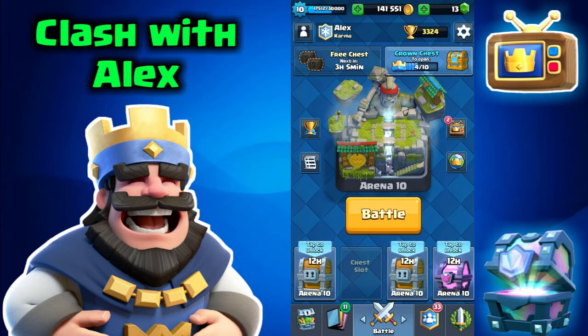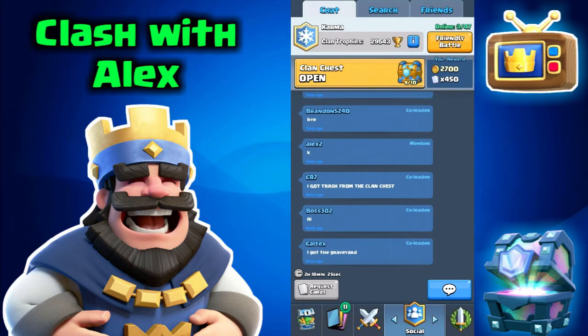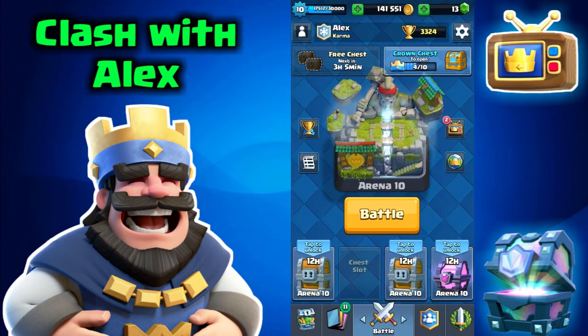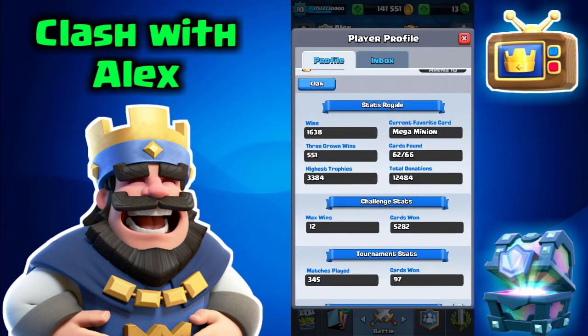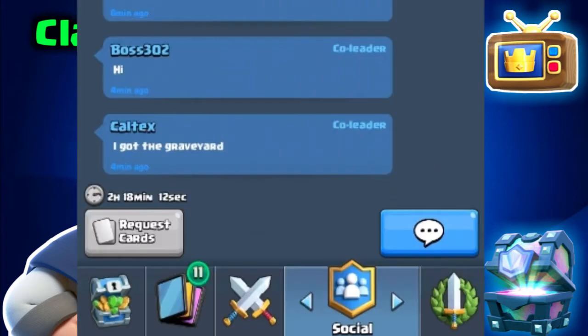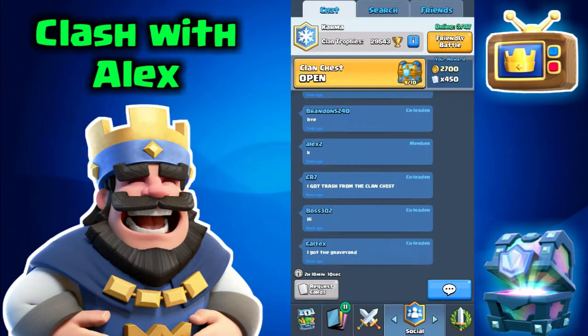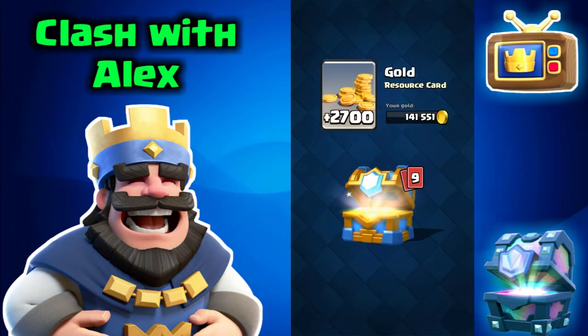What is up guys, my name is Alex and welcome back to another video. Today we're going to be opening up this Level 9 clan chest — let me know in the comments what level you got yours. In my profile yesterday I did hit my highest trophy count, which was 3,384. This chest has 450 cards and 2,700 gold — let's see what we get.